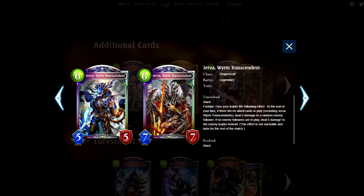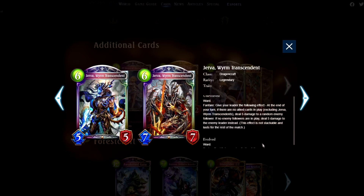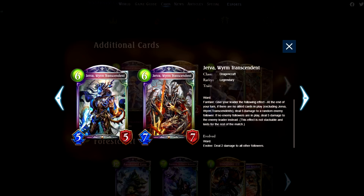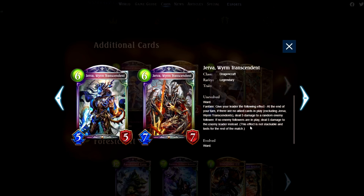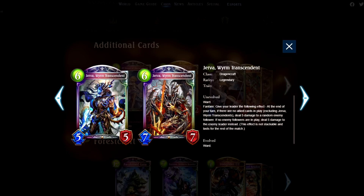Jerva! My first thought was that this is a meme, but it's actually not bad because the evolve effect lets you clear the board a little bit as well. If you ramp into this and play it, you evolve it — it's a solid body with ward that can also clear the board, so this effect becomes even better. You can potentially just deal damage to face or to a bigger follower after the effect takes care of the smaller followers. Pretty good actually.